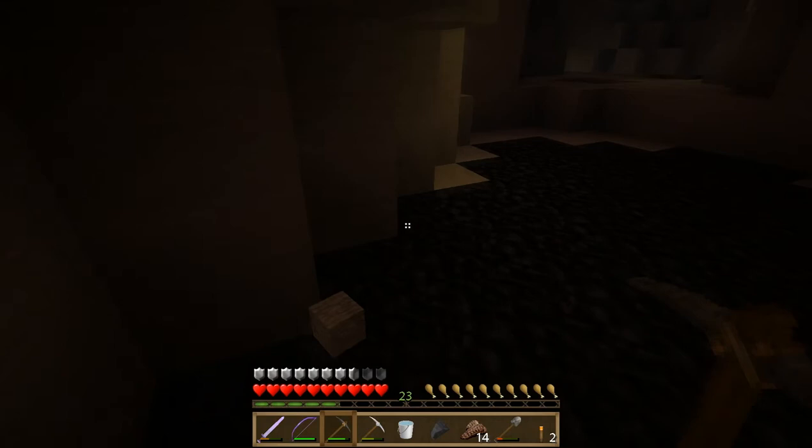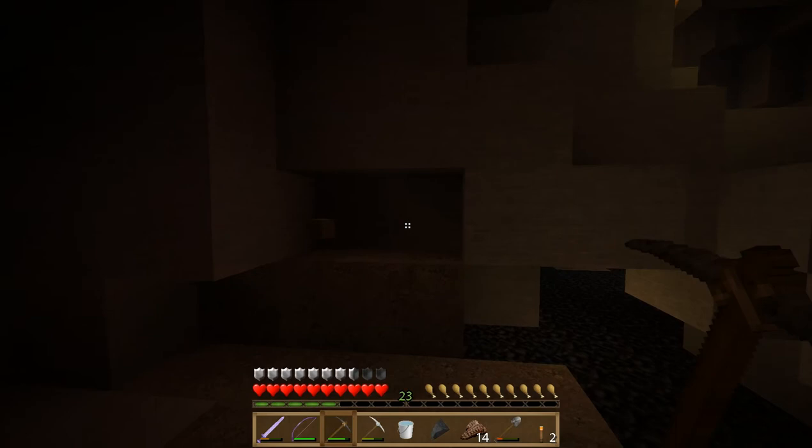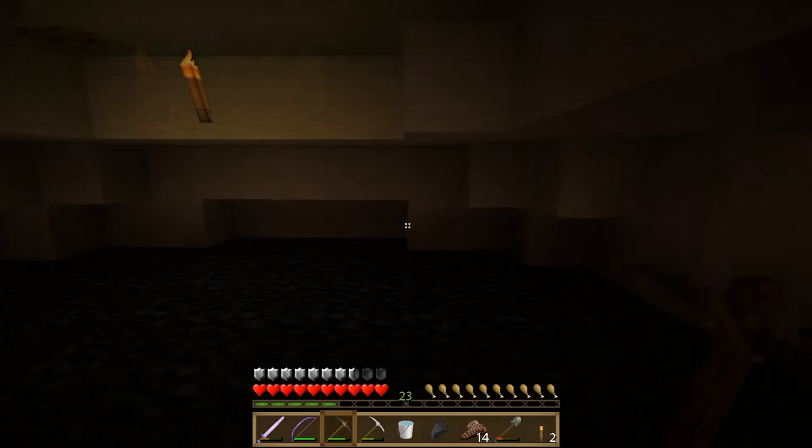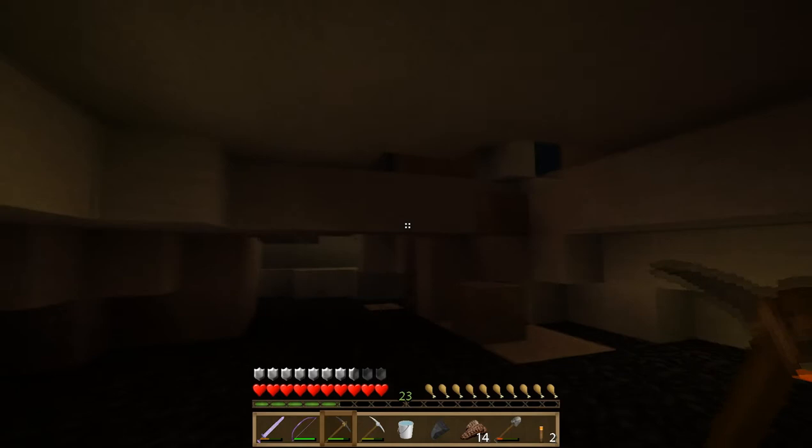We kind of don't need the zombie flesh — I would rather carry extra cobble than zombie flesh. It's kind of worthless to us at this point. If you could cook it and turn it into leather or something it would be a lot more useful, but you can't really do too much with it except eat it and get poisoned, and we have way better food sources than that right now.